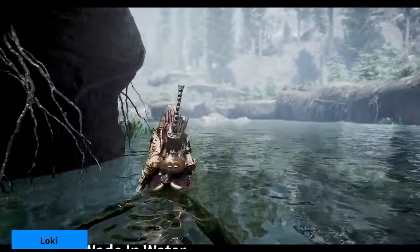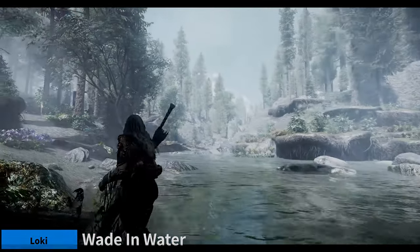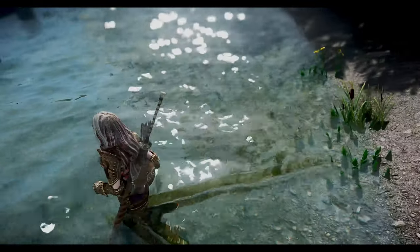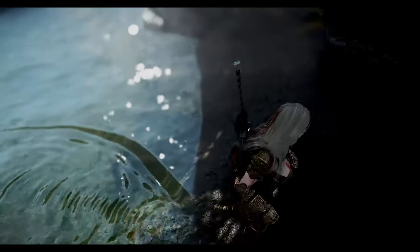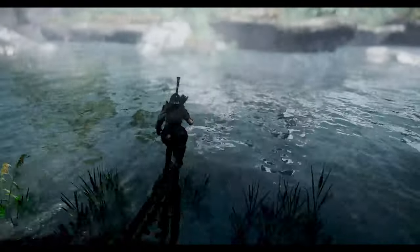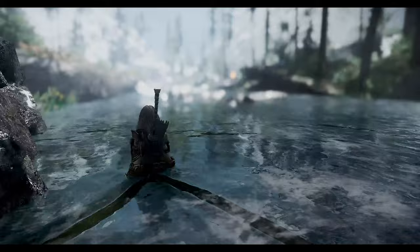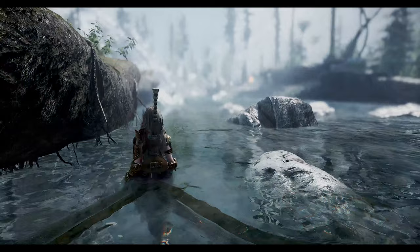Next up is Wade in Water. This mod reduces movement speed when walking or running in water. In vanilla Skyrim, walking in water doesn't affect speed at all. However, this mod changes the immersion by slowing down the character's speed while in the water. The reduction in speed varies based on the depth of the water, adding more detail to the experience. When used in conjunction with Wade in Water Redone, the mod allows you to slow down movement speed not just with spells, but also through engine level adjustments.